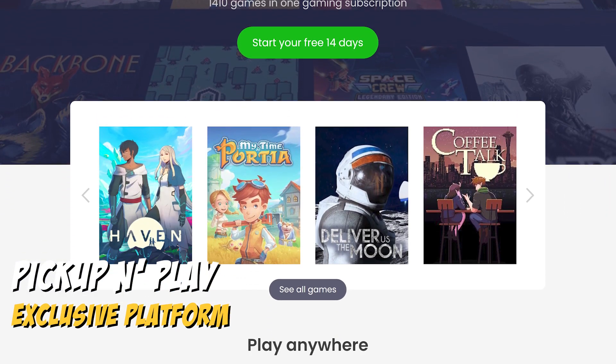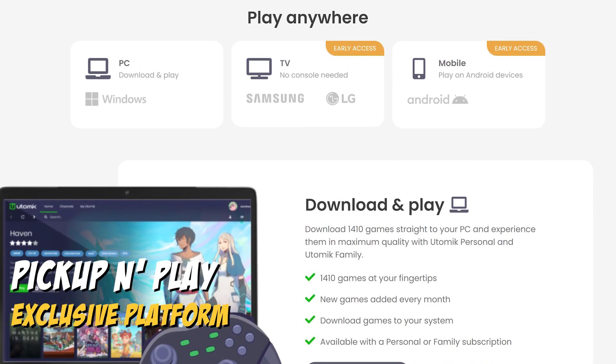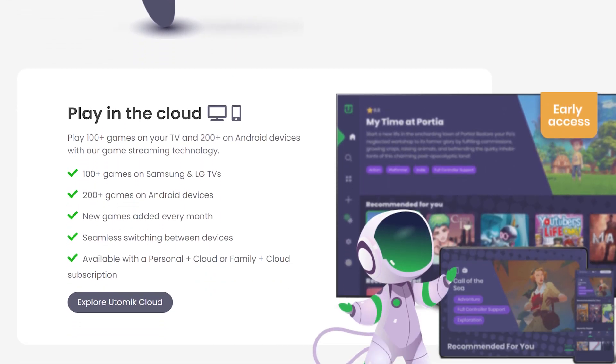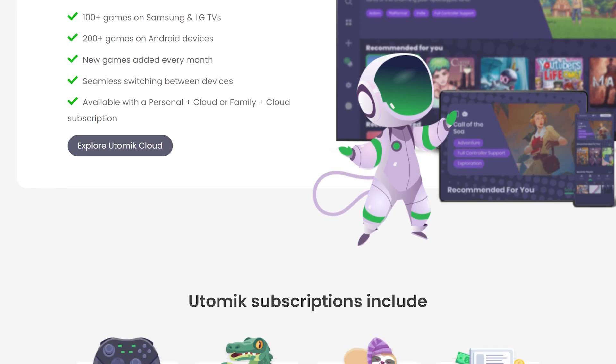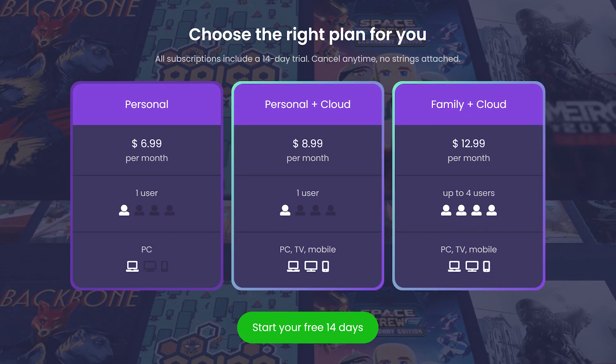Utomic is a gaming company located in the Netherlands, and they consider Utomic to be an exclusive cloud gaming platform. This means they offer all their games included in one monthly fee. You're able to play from 200 to 1400 games on various platforms including PC, TV, and mobile devices. In this video, we'll go over how to get started with Utomic and specifically how to play on the cloud.